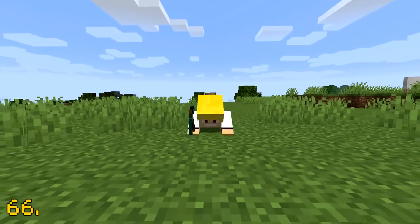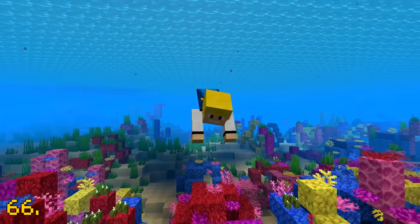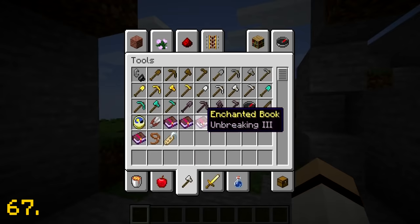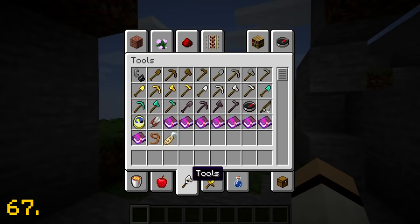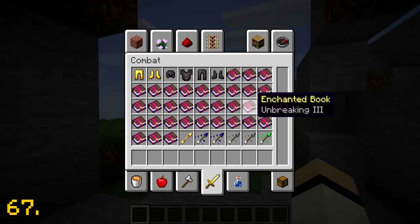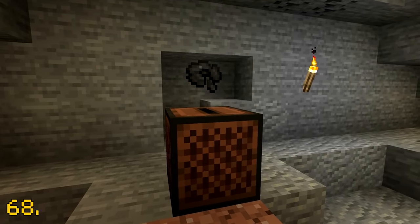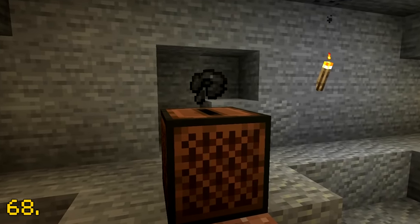The crawling feature in Minecraft uses the exact same animation as the swimming animation, and both look awesome. The Unbreaking 3 book appears in both the tools tab and the weapons tab in the creative inventory. Music disc 11 will play for exactly 1 minute and 11 seconds.